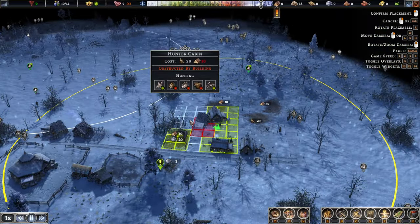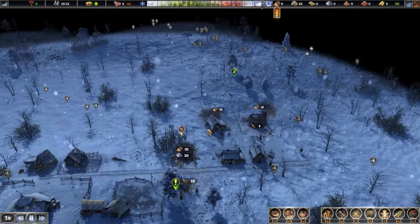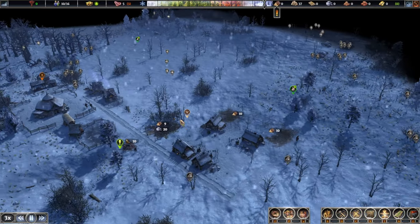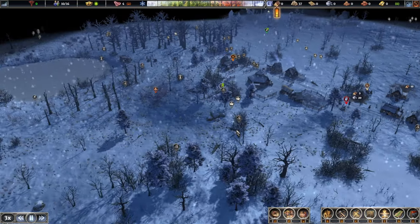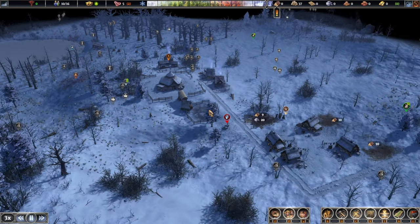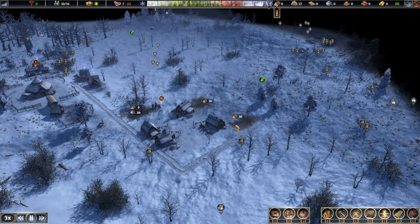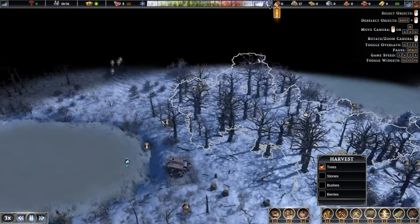The people don't really mind the hunter cabin, so we can place it right about here — focused on hunting those deer over there. We'll have it cover this area instead. We still have six laborers — that'll change soon once we get some births when the year is finished. The requirement was six houses — just need some wood, which we don't have a lot of just yet.